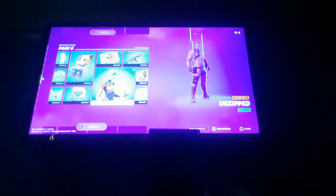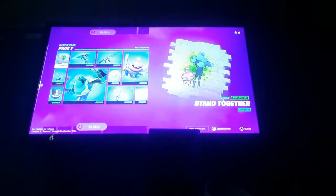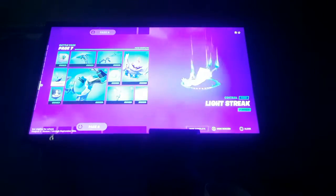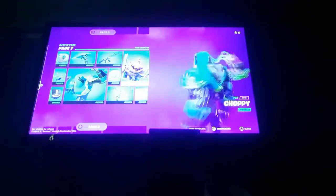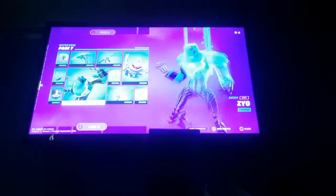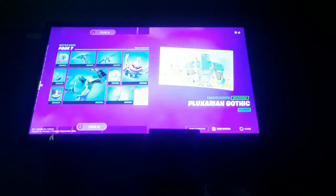We got a wrap, the Sunburn Galactic Pack, some VBucks, and the Unzipped emote — this basically shows that Joey's an alien. Moving on to page seven, this battle pass has a lot of stuff. We got another loading screen with Chompy and Zygge, the Light Streak contrail, a banner icon, Zygge's glider.